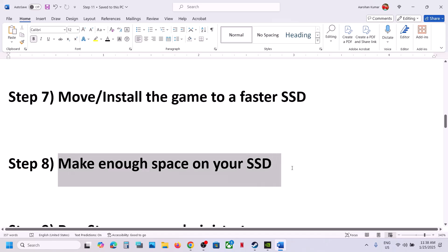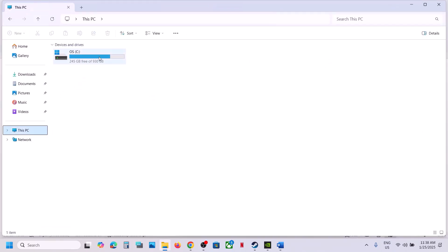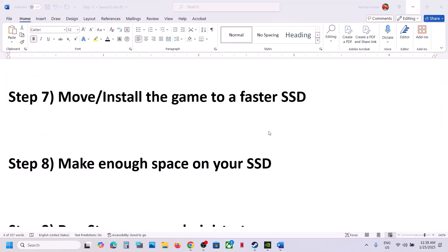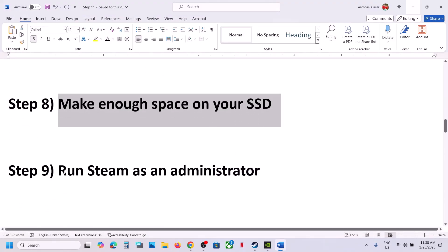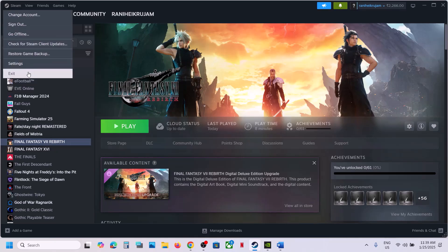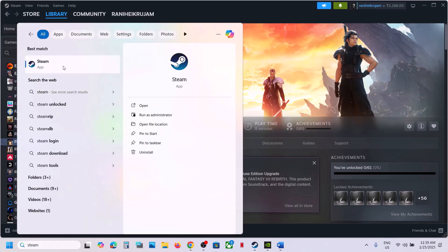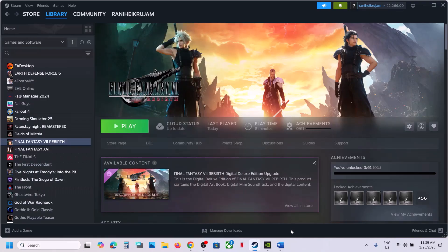Also make sure that your drive has enough free space. The next step is to run Steam as an administrator. Close Steam by clicking Exit, then type 'Steam' in the Windows search box, right-click on Steam, and click 'Run as administrator'. Make sure you click Run as administrator, then launch the game.